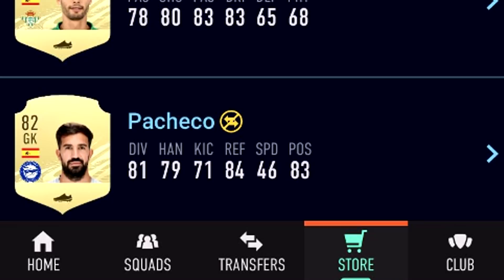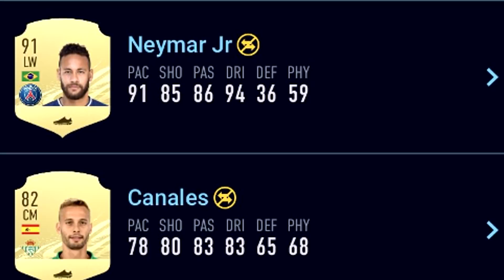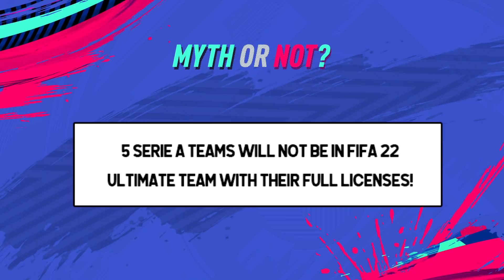99 Pele has been packed in a free token pack from EA Sports. Can you guys imagine for a second that you open an FGS token swaps pack from FIFA 21 Ultimate Team? You watch one of EA's streams and you pack Neymar - and then you pack a 99 rated icon moments untradeable Pele. Literally the best player in the game. That really happened. It's true.